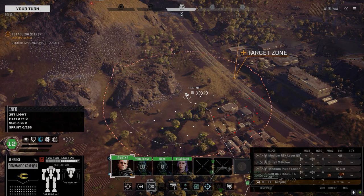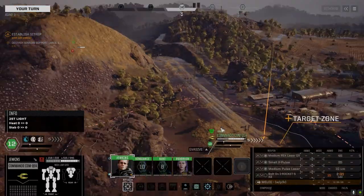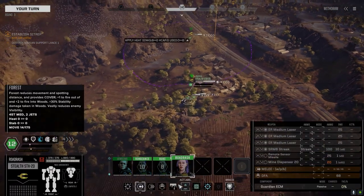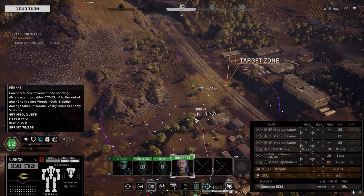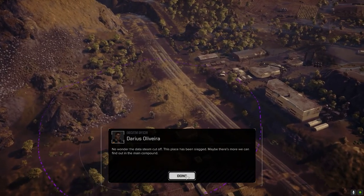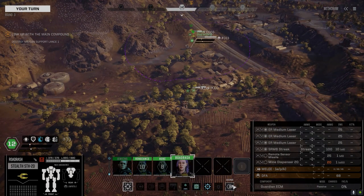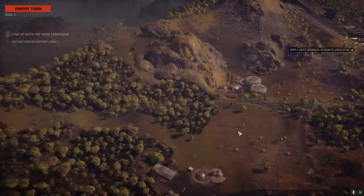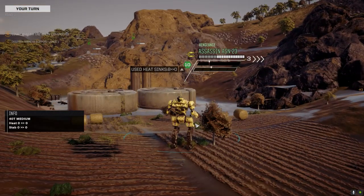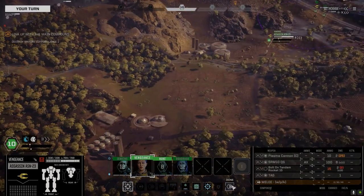Let's move up and find out if those turrets are on our side. The place has been slagged - maybe there's more in the main compound. Nothing here... they're up over here. They're going to make us chase them down. We've got two signals - a Panther and a Centurion. Oh, it's a Quick Cell! We've got to get that Panther.